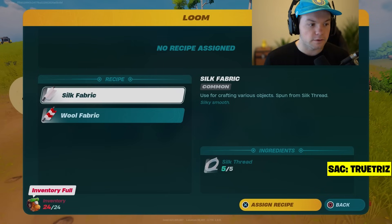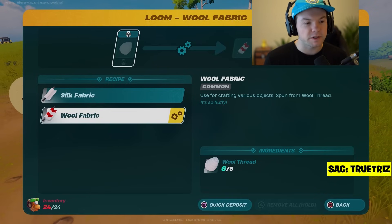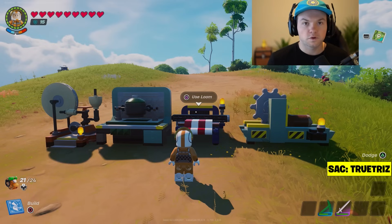Once you have the threads, go into the loom. In the loom you can make silk fabric as well as wool fabric. Assign the recipes and deposit all of the threads you have.